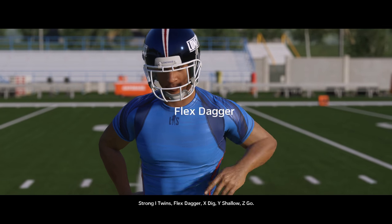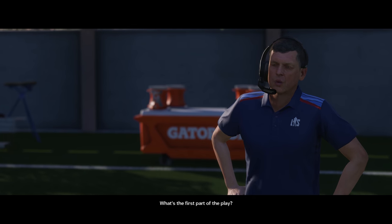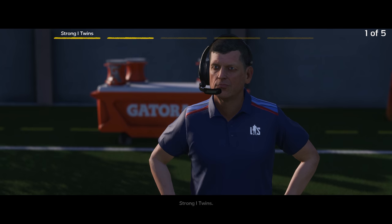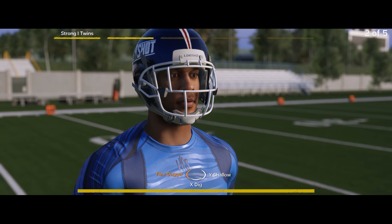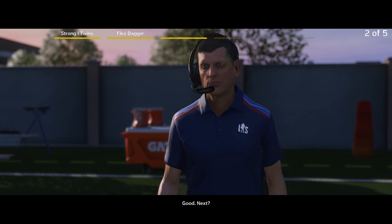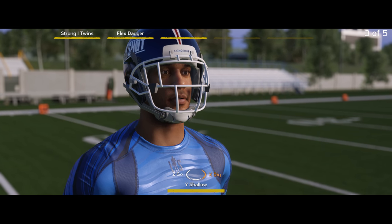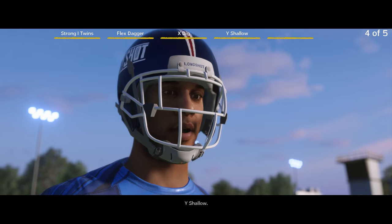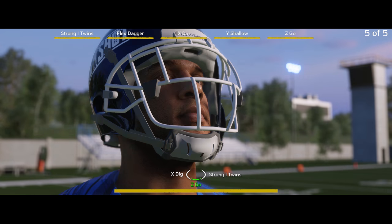Strong eye, twins. Flex, dagger, X dig, Y shallow, Z go. What's the first part of the play? First part is the formation — strong eye, twins. Nice job. What's the next portion? Flex, dagger. Good, next. X dig. Next. Y shallow. Finally, put this drill to bed with the Z's. Z go.